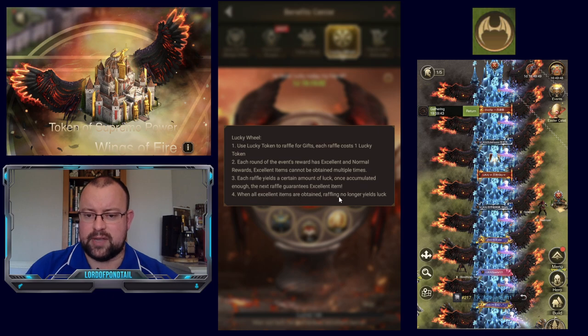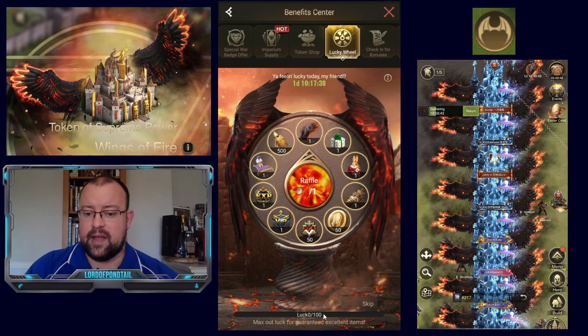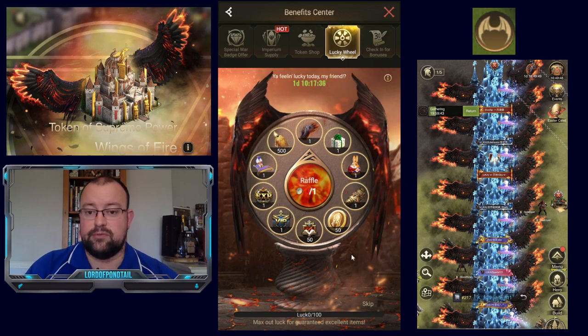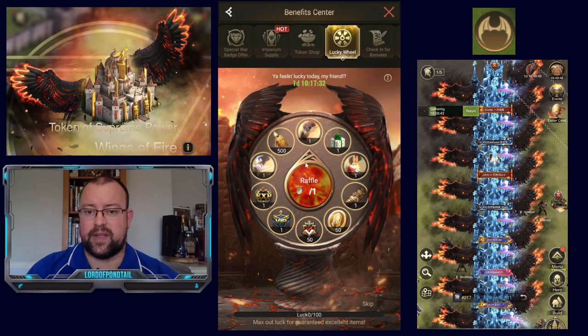Excellent items cannot be obtained multiple times. Each raffle yields a certain amount of luck, and once you've accumulated enough, the next raffle guarantees an excellent item. When all excellent items are obtained, raffling no longer yields luck. As far as I'm aware, the excellent items do come in order — you get the wings last, apparently.